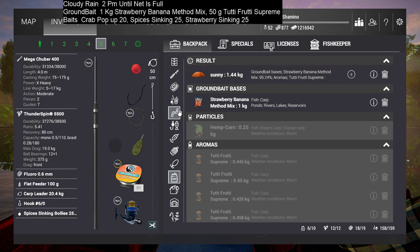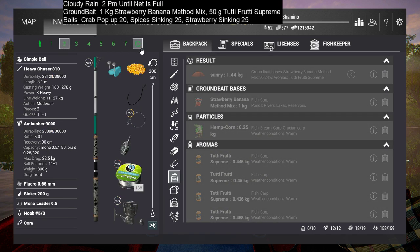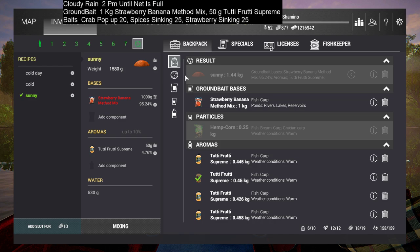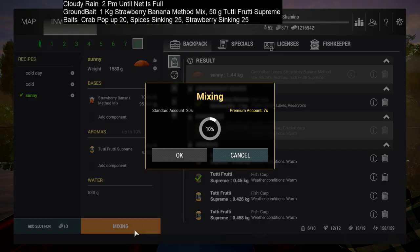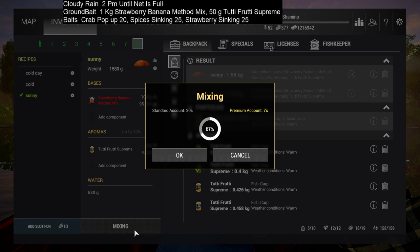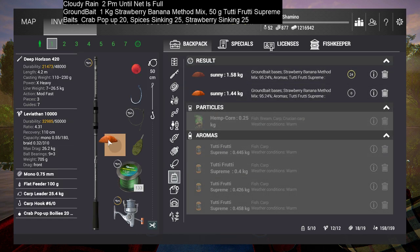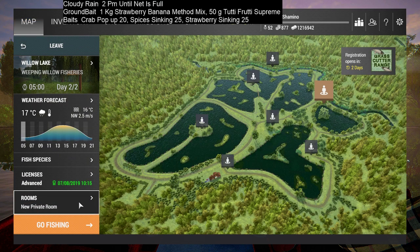I still need to put in the ground bait — wait, the game just stole my ground bait. Before the video I made the ground bait, put it in, then forwarded the time. Of course if you go to another day in Fishing Planet you lose all your ground bait. Let's make it again — strawberries 50 grams. I think it's just to get money from you because I forwarded the time from the previous day and now all my ground bait is gone. Let's do this quickly — take five and seven.